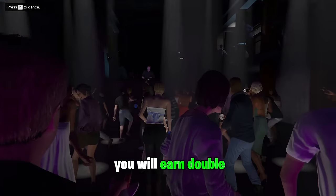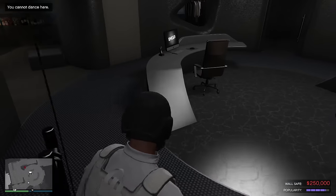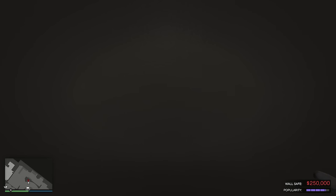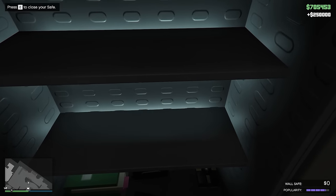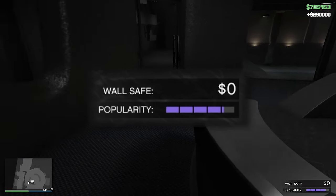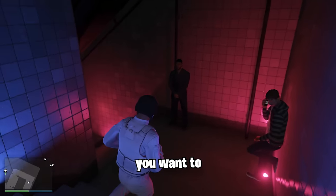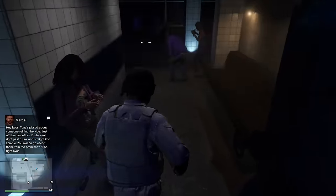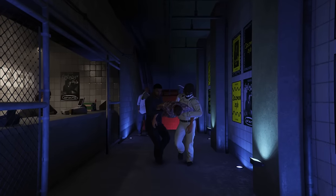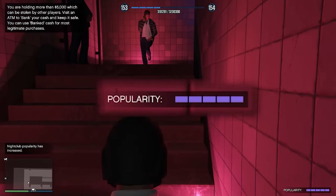With the next method you will earn double the passive income amount using the nightclub business. In your nightclub office there is a wall safe which can hold up to $250,000. To get the most money from the safe you need to keep the popularity bar full. Enter your nightclub in passive mode and you will see a blue dot — kick this person out and the popularity bar fills back up, earning you $10,000 for doing so.